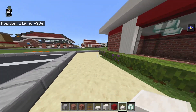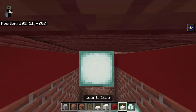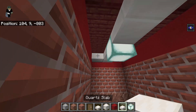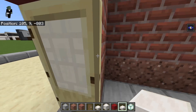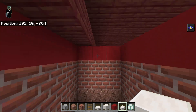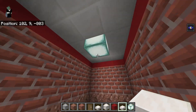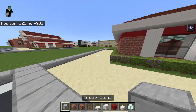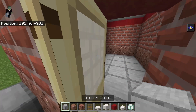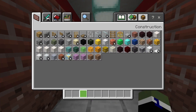For bathrooms — you can wait to do this later but I'm just going to do it now. It's directly in the center — just one sea lantern, two blocks off the short walls and one block off the long walls. Let's do the bathrooms while we're here. We might as well just get them done because they're going to take like 15 seconds — why wait when we're already in here?